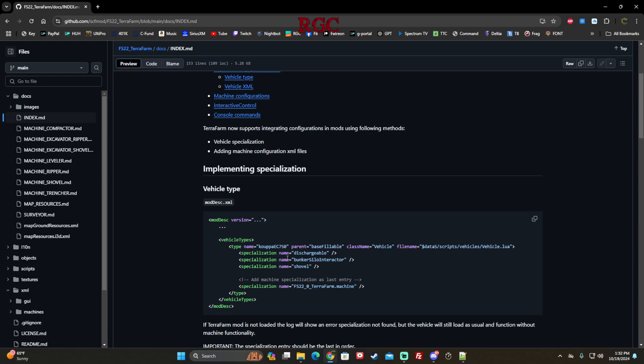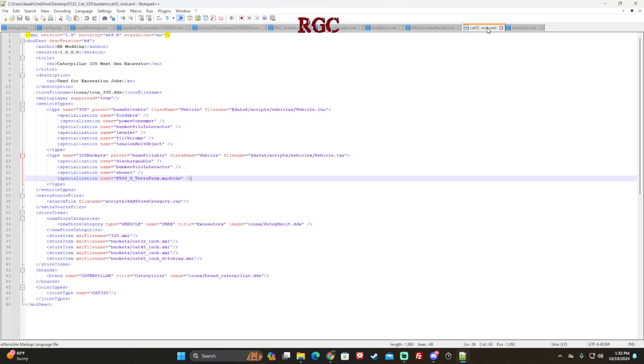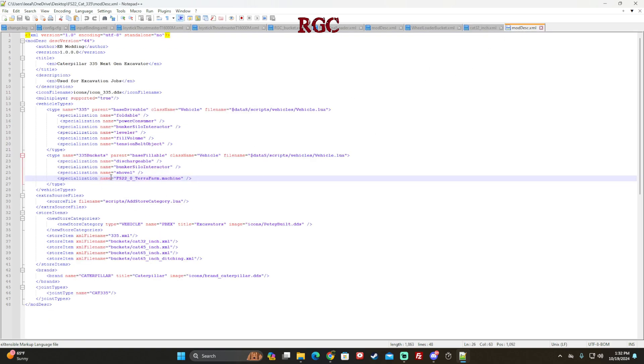You can copy the whole thing and just change the name as needed, but make sure you change those names because it won't work properly if the correct name doesn't match the XML you're using. This name here — '335 buckets' — should match up with '335 buckets' exactly. If that doesn't line up correctly, it's not going to find it. That's it — that's how you add TerraFarm.